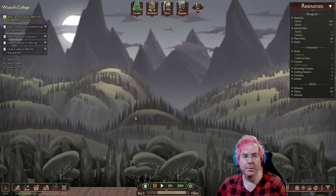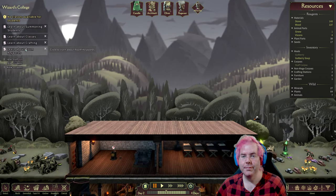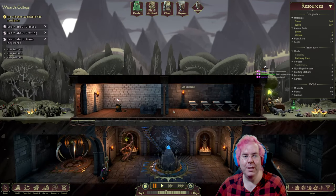Is there a limit on how high we can build? So this is what we did last time with summoning a student — we had to make a wand first. Down is probably safer, but I don't think we can go down.